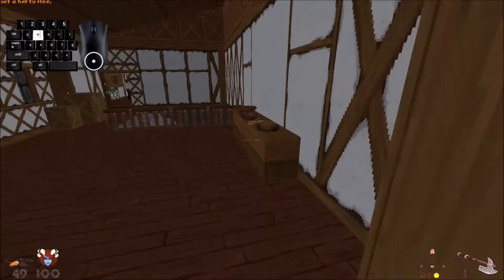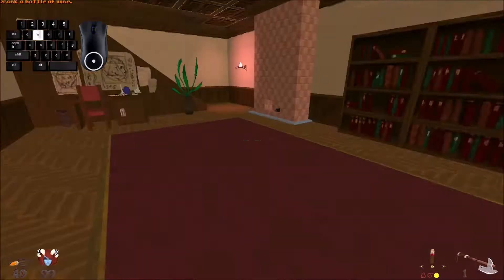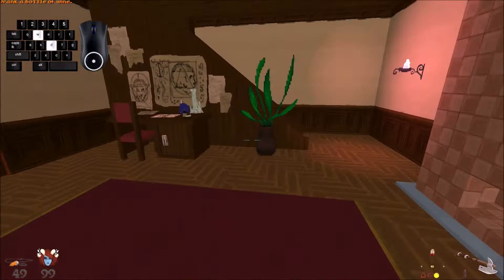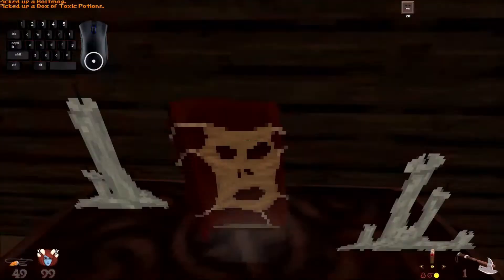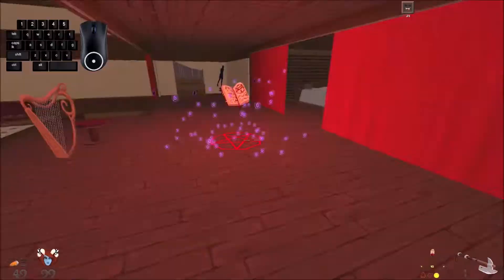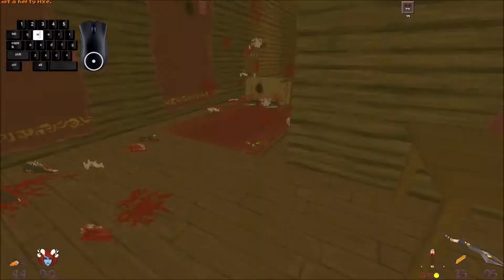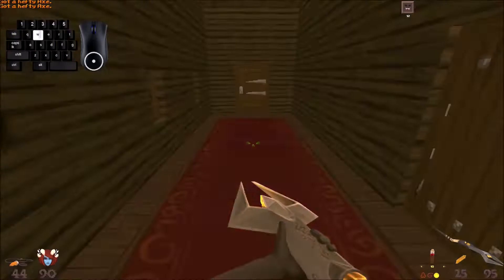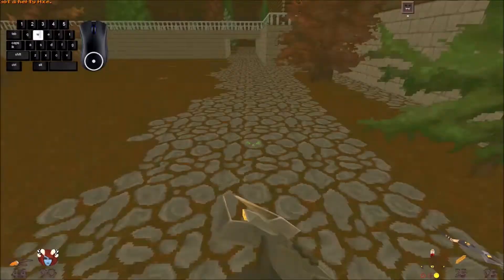Now we're going to deactivate our first of the runes. Head up and go through here over the railing. Once you get up through this door is where I activate the choker of the beast, because this area can be kind of dangerous and it'll help keep things off of you. Activate the harp to deactivate that rune, then head back this way through this door — thankfully this guy was kind enough to open it for us.